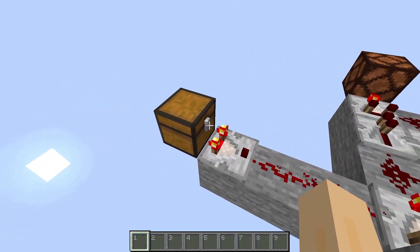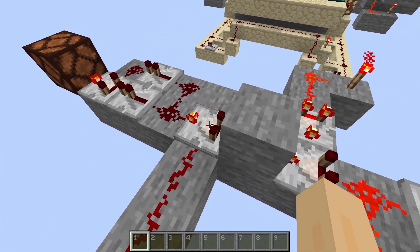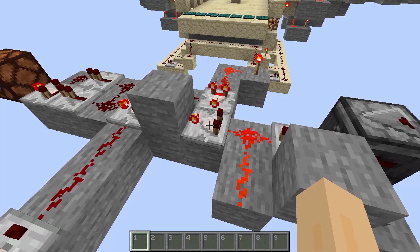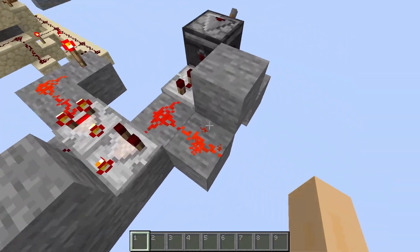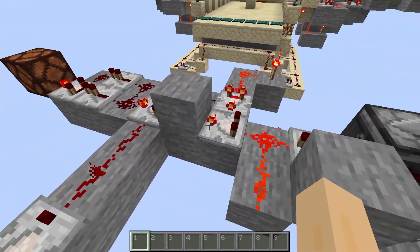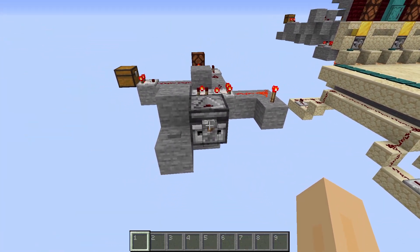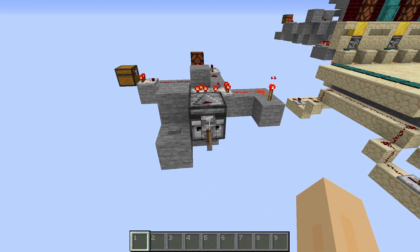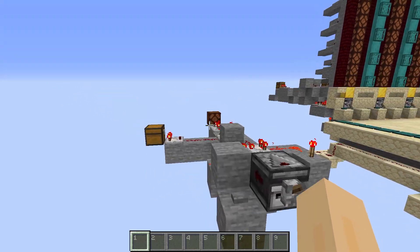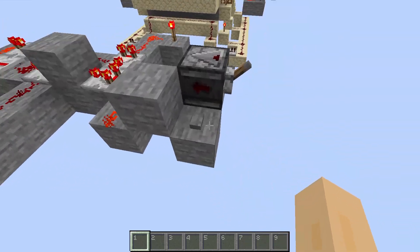We feed the signal strength that we want, minus 1, into the side of this comparator here, which is in subtract mode. Once I get the correct signal strength — which is 3 in this case — from the redstone memory cell, the lamp will light up. If the signal strength is anything other than 3, the lamp will not light up. Let me demo that: there's 1, 2, 3 — now you can see the lamp's lit. If I go to 4, it shuts off. And as you saw with 1 and 2, the lamp was off. It'll only go on when the signal strength from the memory cell is 3.